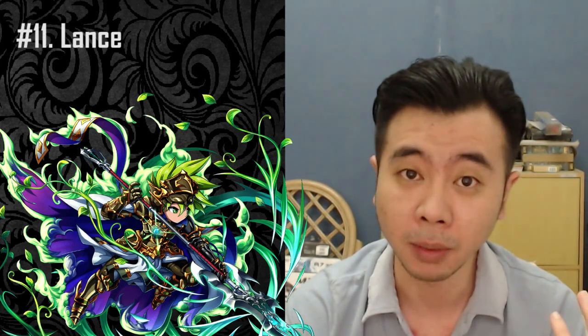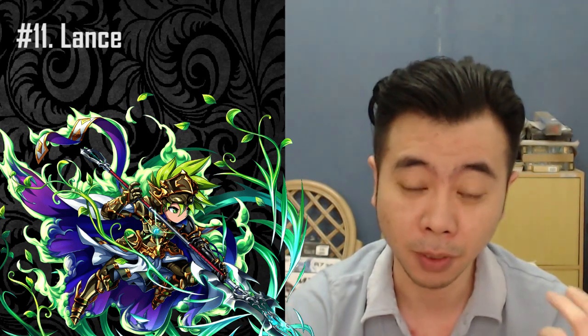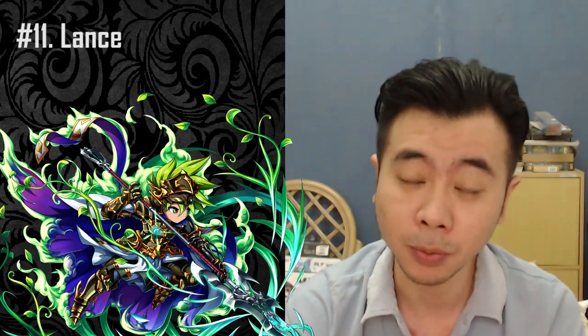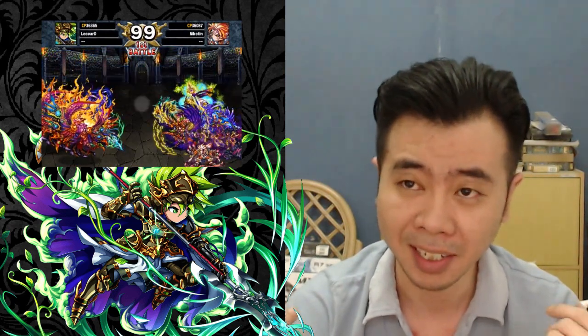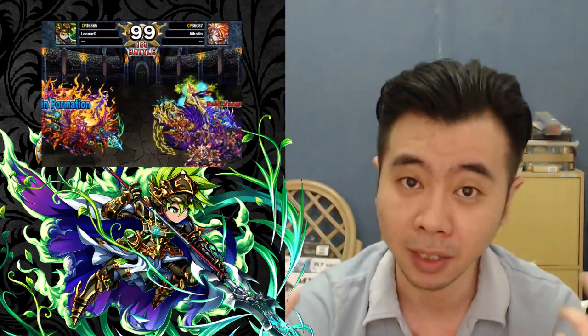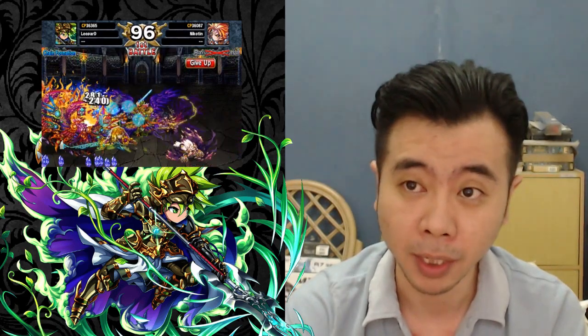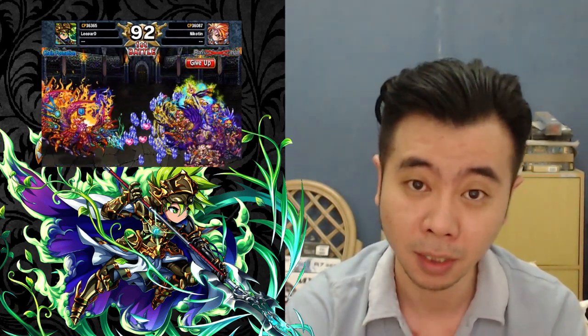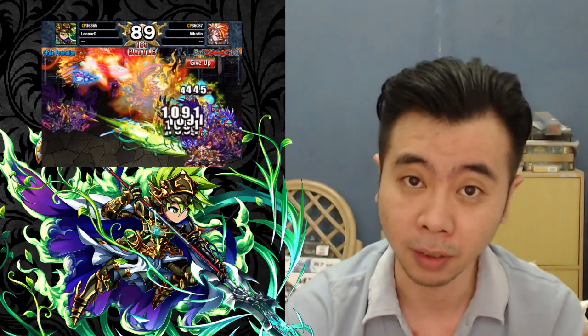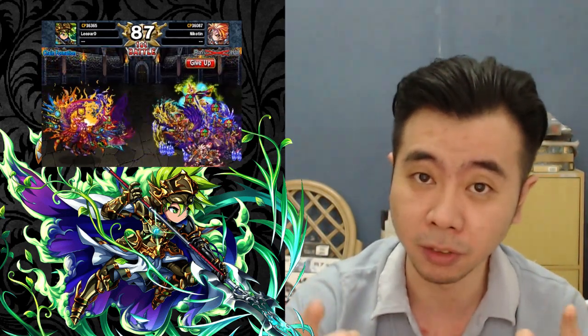At number 11 we have Lance. Last month he didn't make it because I did not see a lot of him being used, but now he has proven himself to be really really annoying, especially in Colosseum. If you do your Colosseum now you will see like 90% of Lance's in it, coupled with some Esterios, some Phoenixes, some Ophelias. He is a really scary lead, especially on defense.